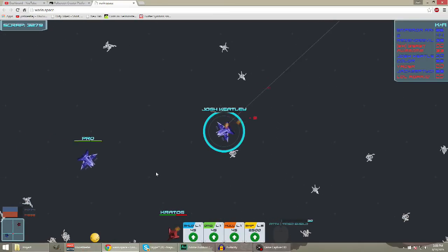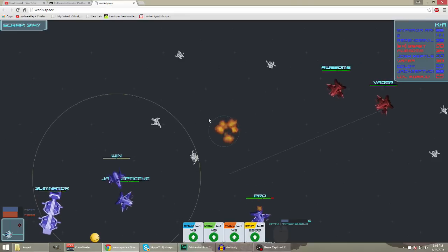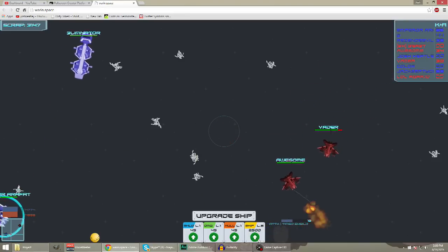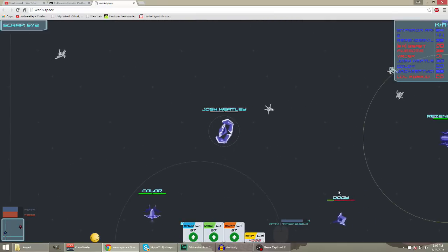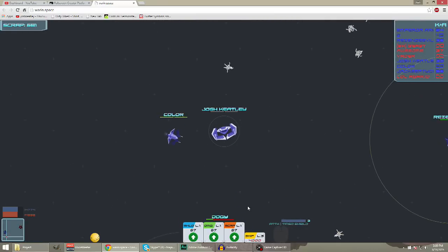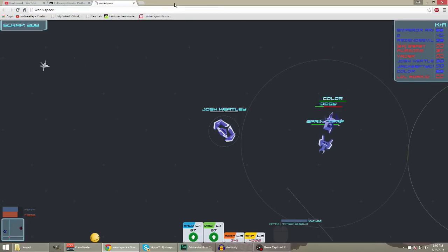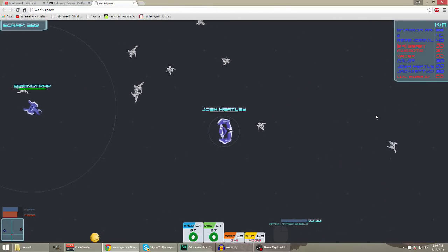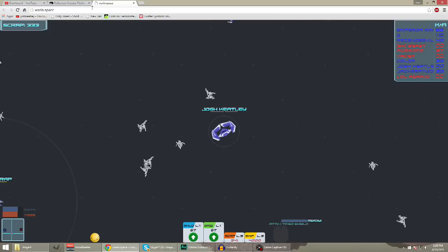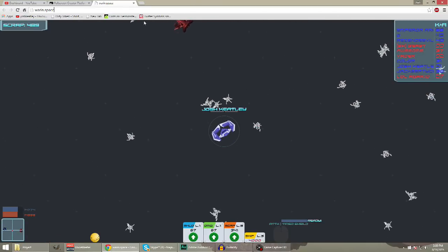Someone shot me in the back so I'm going to run back to my healers. I can upgrade my ship now - I should have done that a while ago. Now I'm going to go with the heaviest fighter because it's faster and I still have my shield. I'm going to start upgrading everything - I'll go with scrap first, which gives me extra scrap every second even when I'm not collecting. Now I'm a lot slower but bigger than everybody else.